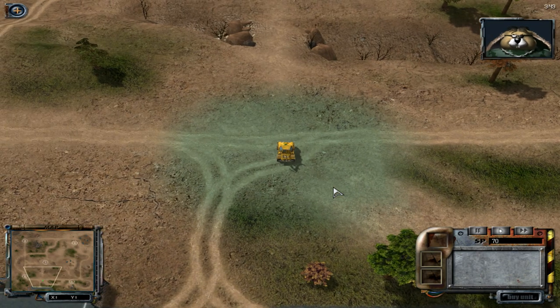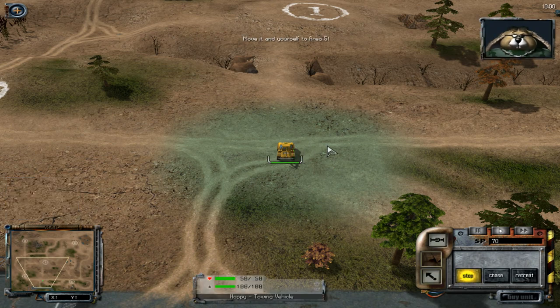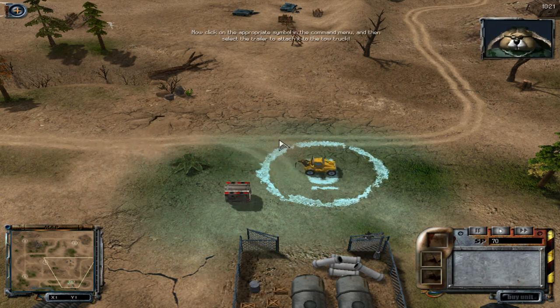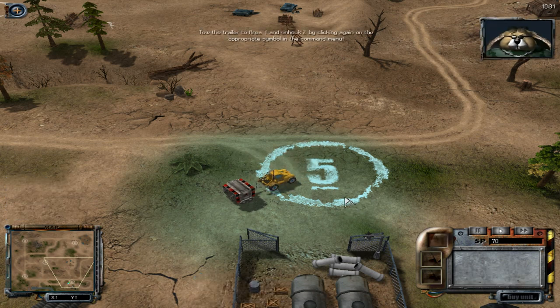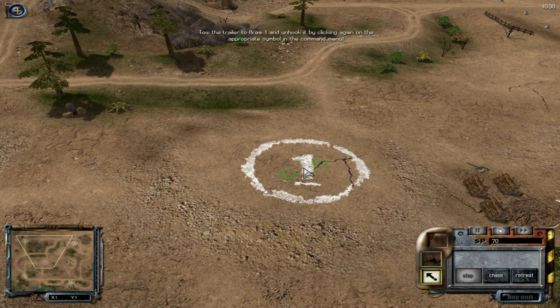Now I'm going to show you how to use your tow trucks. We can move units with the help of the tow trucks. Select the tow truck and move it to area five. Now click on the appropriate symbol in the command menu, and then select the trailer to attach it to the tow truck. Excellent!